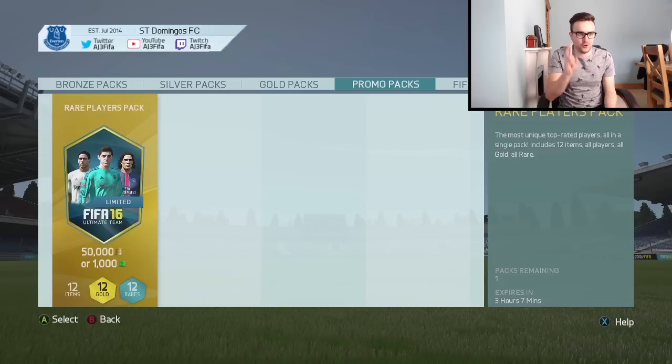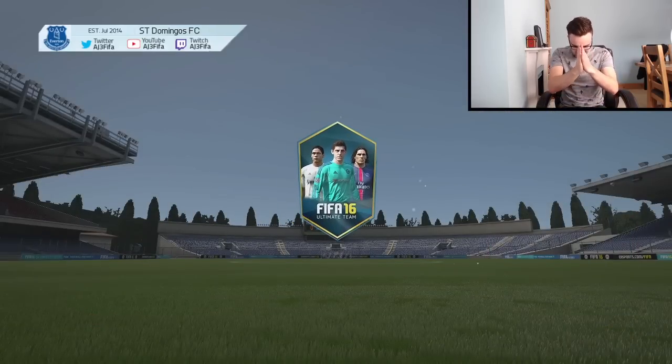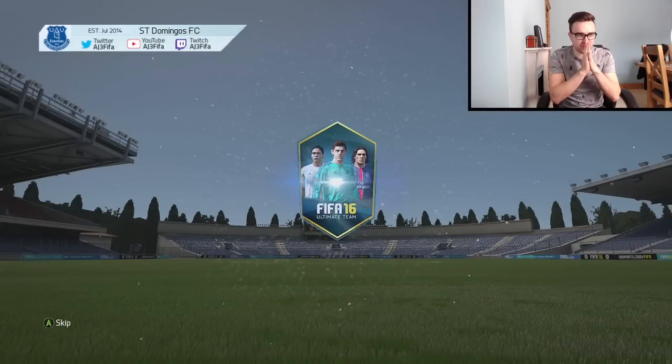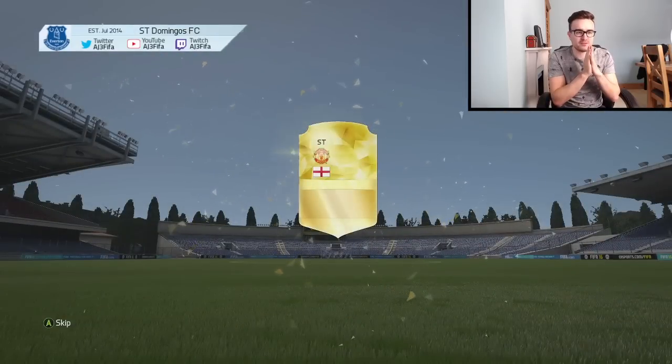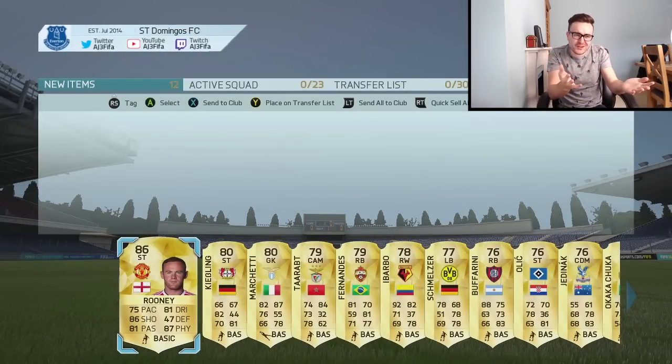We're going to need to make up for that in the other four. Let's jump in and get another one. Number two, then. Let's go. Another 1,000 FIFA points - this costs me like £10 a pop. We need to get something good. Pray to the FIFA gods. What are we going to get? Don't be... Oh, Wayne Rooney! Okay, that's not too bad actually. I almost said it was going to be Welbeck, but it's Rooney.